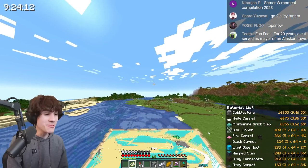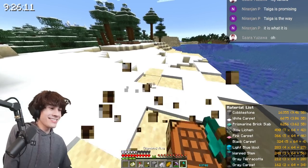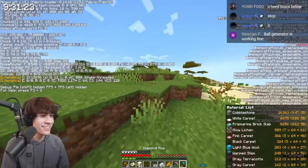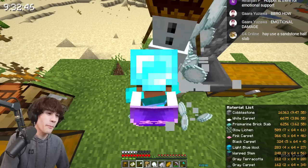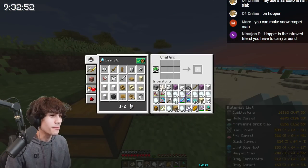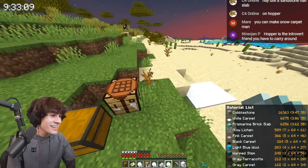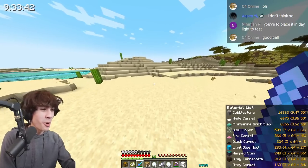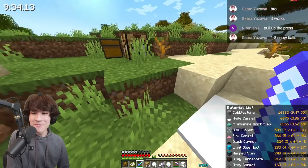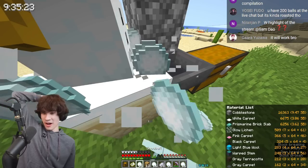We needed to find a cold biome — it was only 20 frames per second out there. It only took a couple of minutes. I headed back, set up a small snow farm, and got going. Then I had another idea: does fortune work on snow? That cuts down the total amount of snowballs we need significantly. It turns out it works and doesn't melt in the desert. The amount of time we saved is insane — W highlight of the stream. I was expecting this to be like an eight-hour stream.